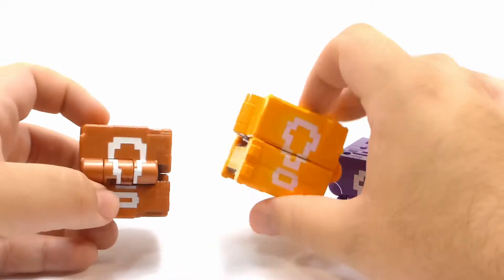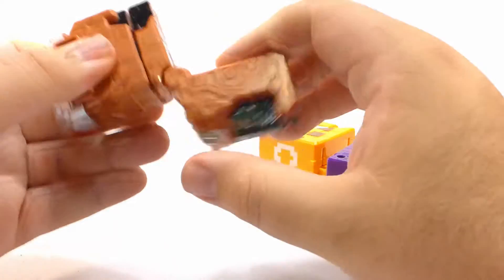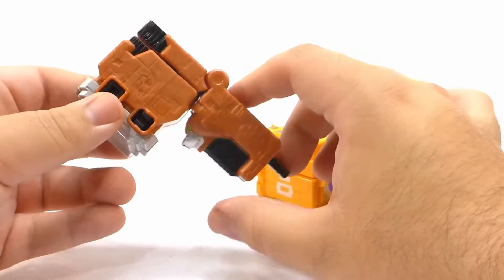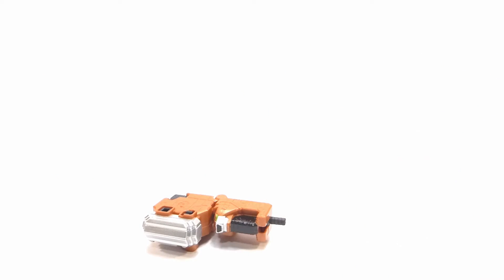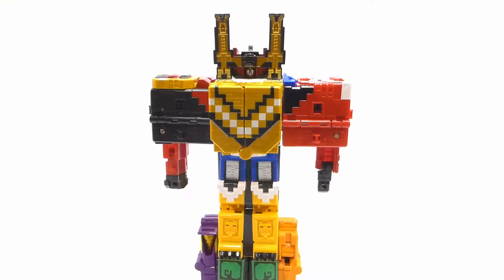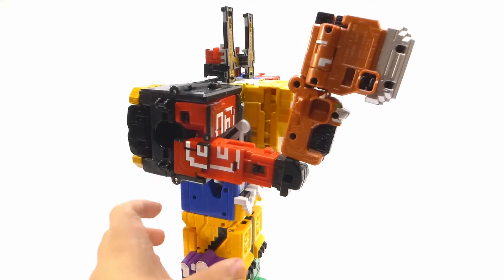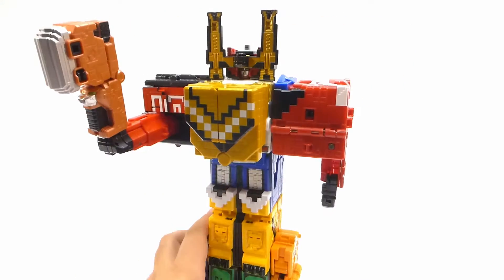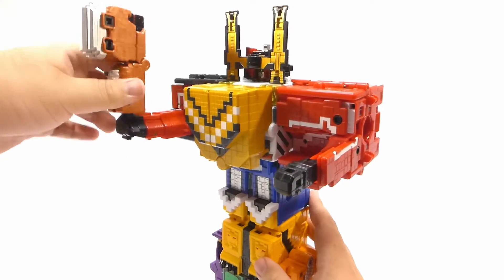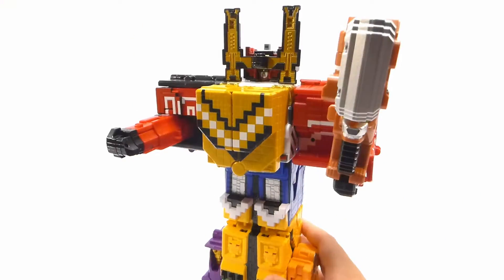We're gonna give you a warning exclamation point — we're weapons! And since it is a weapon, it actually does form into an axe that Wild Jewel King holds. We're going to bring in Wild Jewel King and we can just take him and simply peg him into his hand like that, and he can just hold it like an axe. All the other mechas like Jewel King and Joe Wild can all hold the axe quite successfully.